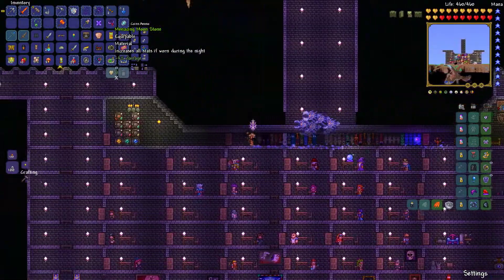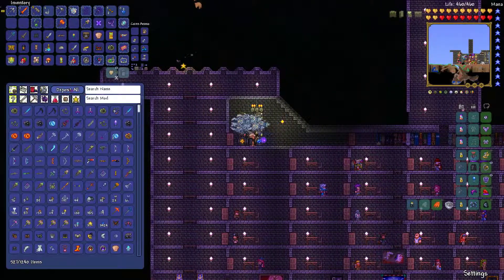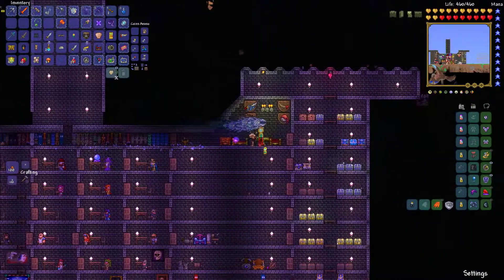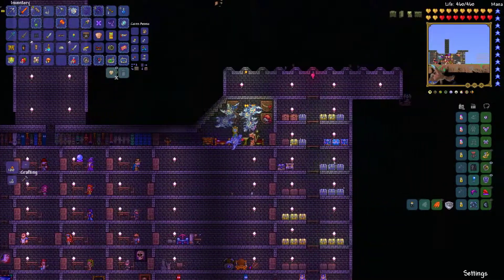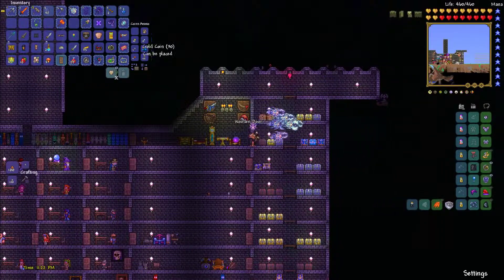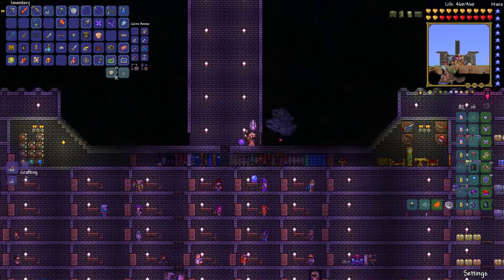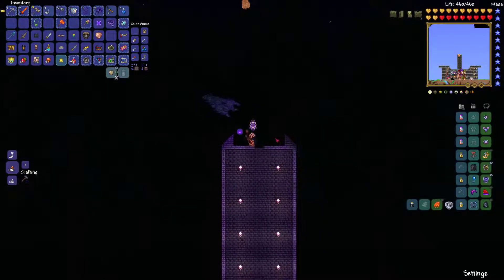Menacing Woundstone — increases all stats if worn at night. I am not interested. We've got the Broken Hero Sword though — we've got another one of those freaking things. Like I've got all five of them already. Golden lantern or chandelier — or a golden clock. We could put in a clock. Giant gold clock, just to increase our pure stupidity. Golden platforms. Put in the gold door there. Technically I could have my bedroom up here, but that's what I was originally trying to do — then I just decided to make it into a tower, which I could use as a launching-off point.